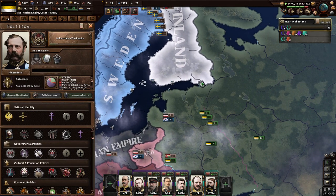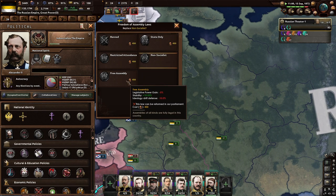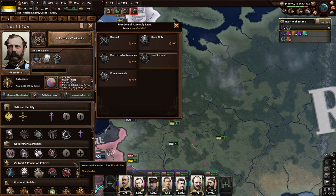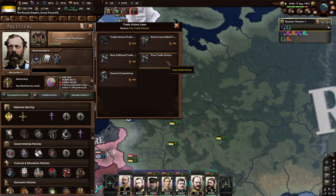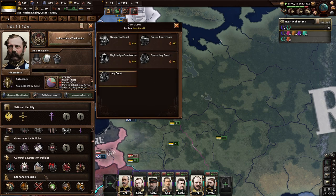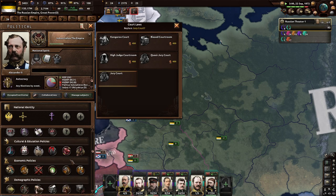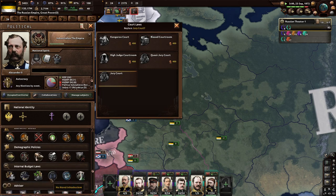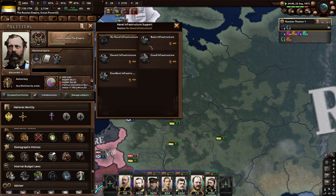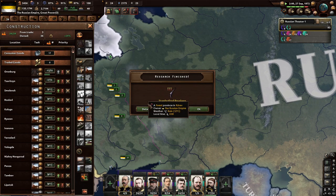Allow freedom of assembly — we do have freedom of assembly, non-socialist allowed, but we lose legislative power and I can't really afford to lose any more legislative power yet. We have a jury court, which is good. We do need to get a constitution soon enough — it is 1872. I want to make sure we do all the reforms first. I don't want to lose any more consumer goods — I want to get more industry done before we do that.